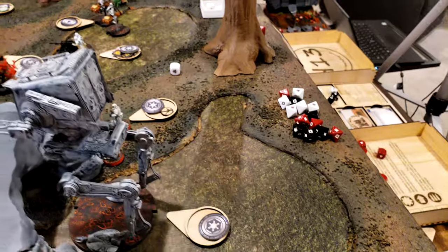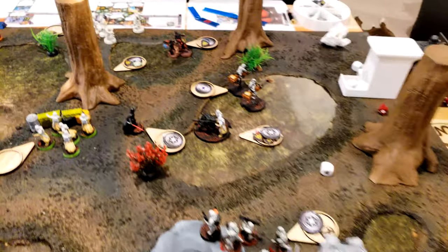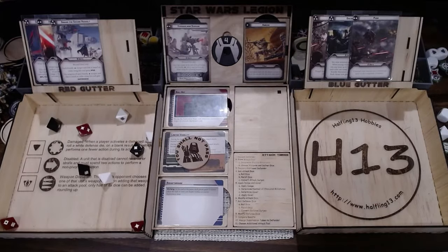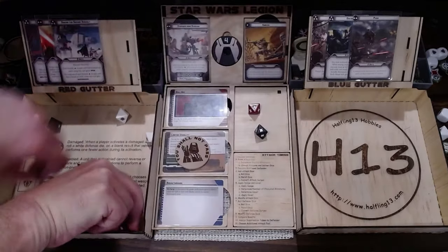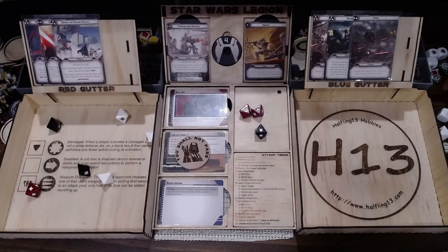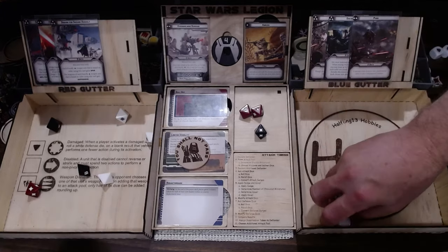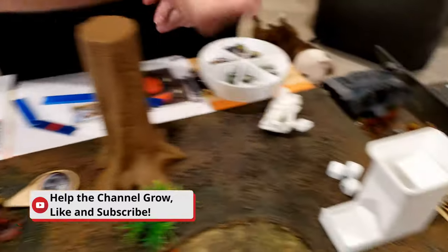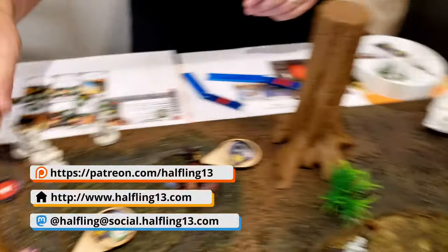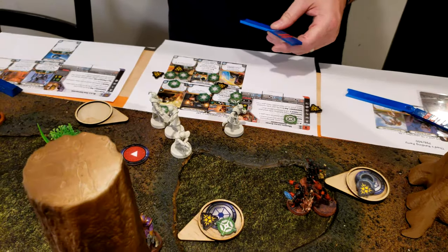The AT-ST is going to pivot and then open fire on the speeders. So that is four — one for cover, you take three. Not a single save — so that's one dead. I pulled my last trooper unit and I'm going to try to not roll off the suppression. Oh my God, I rolled it off — that's the first suppression I rolled off all game.